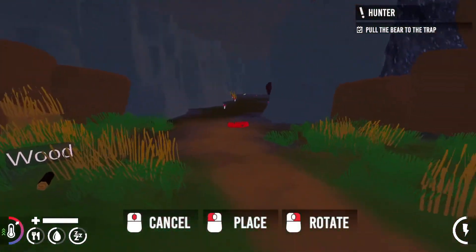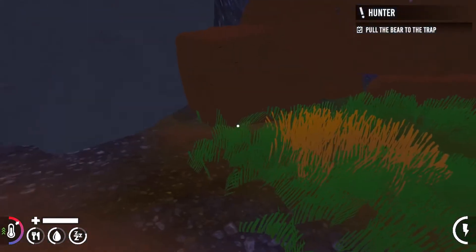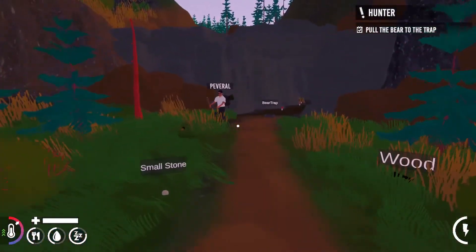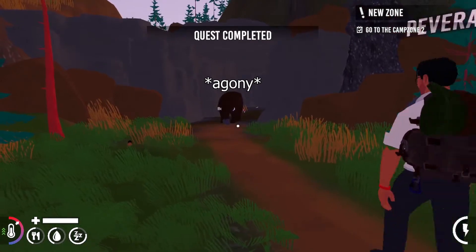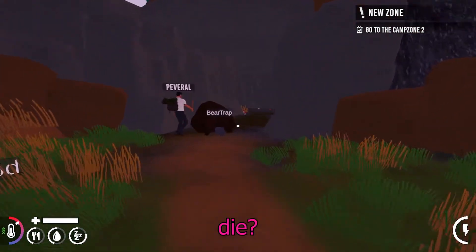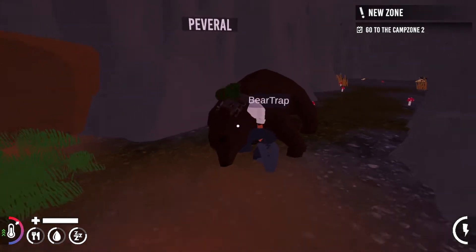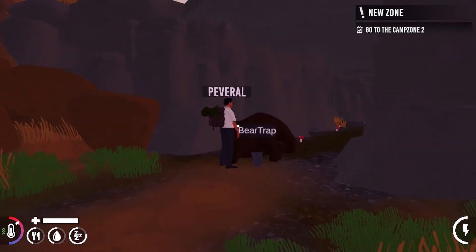Where the hell are we supposed to place it then? I just placed it there. Do you have stones? Yeah. Did he just die? Yeah. How is it that you can skin it but I don't have any option? I just press E.